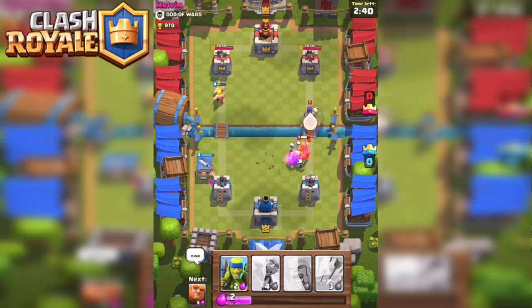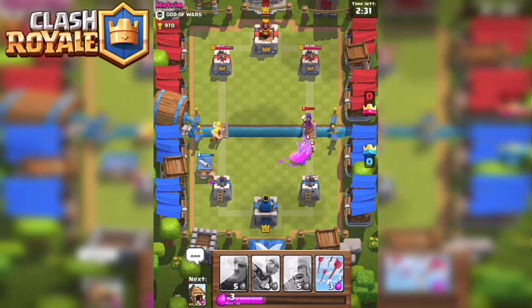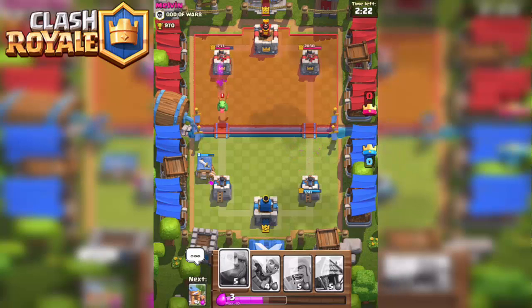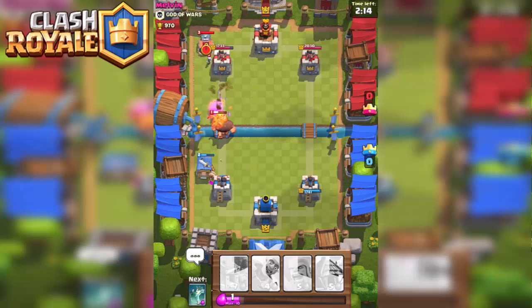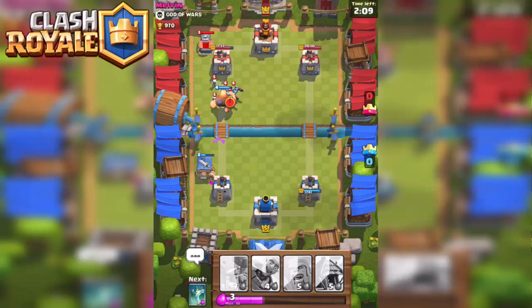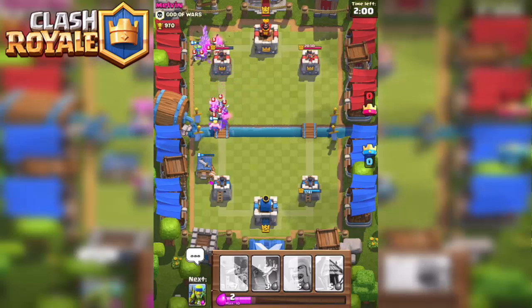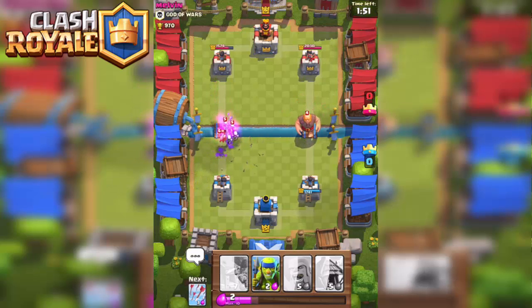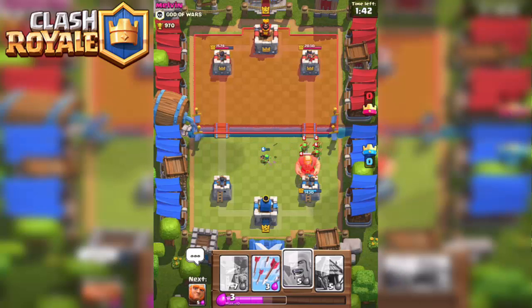Let's draw him to the left and throw spear goblins behind him so he'll get taken out — but she didn't quite get far enough down for the tower to attack, so this is not good. We're gonna use arrows. We need something to distract this dragon — I don't have a whole lot that can take dragons on, so I'm going to push him back with a giant. That tower took him out and the giant has a nice run. We need to offset these guys — they should distract them and give the tower enough time to kill it. This is gonna be a pretty good hit on my tower since I can't drop anything right now.